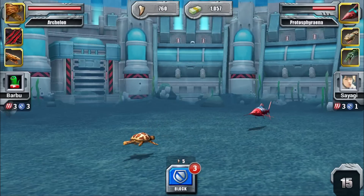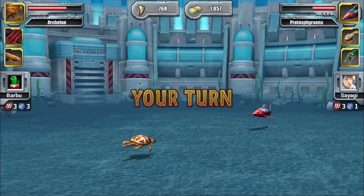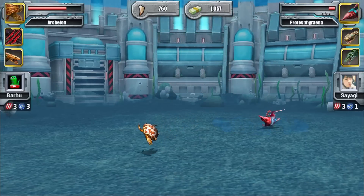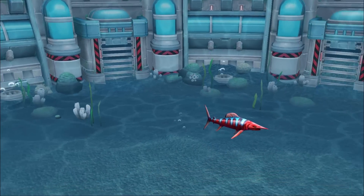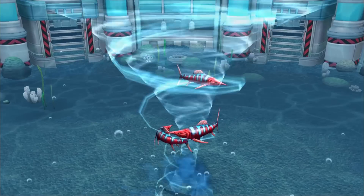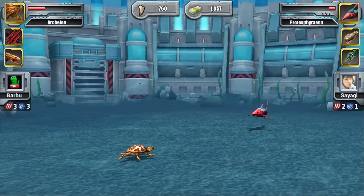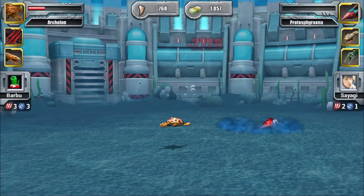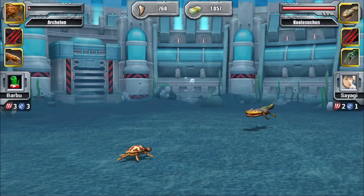Utahraptor was released last month — I think it was for a Valentine's Day event, and you could get it through DNA tournaments for free. Now they're giving this new creature for Easter. I hope they're not going to make us wait until Halloween for another creature.